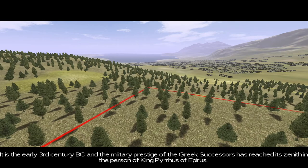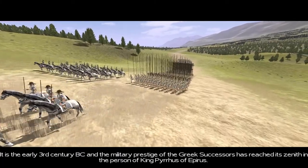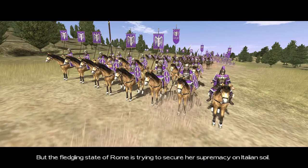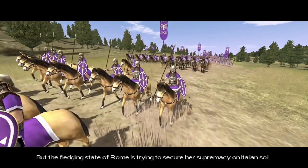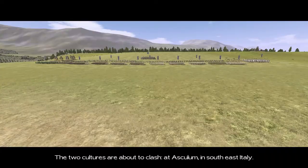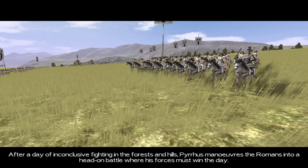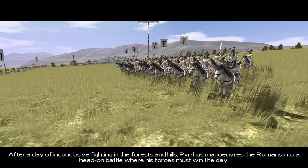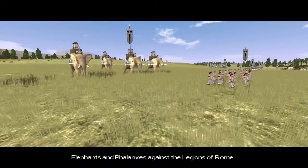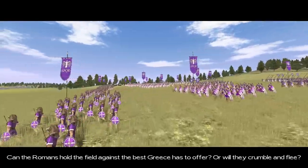It is the early 3rd century BC, and the military prestige of the Greek successors has reached its zenith in the person of King Pyrrhus of Epirus. But the fledgling state of Rome is trying to secure her supremacy on Italian soil. The two cultures are about to clash at Asculum in southeast Italy. After a day of inconclusive fighting in the forests and hills, Pyrrhus maneuvers the Romans into a head-on battle where his forces must win the day. Elephants and phalanxes against the legions of Rome.